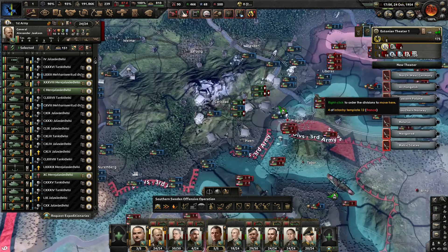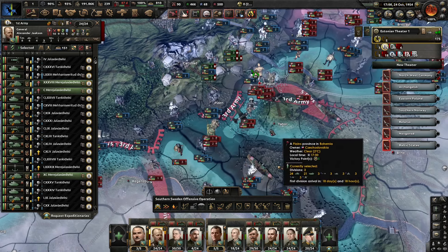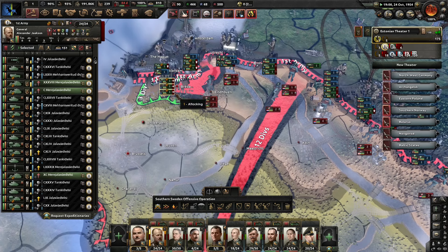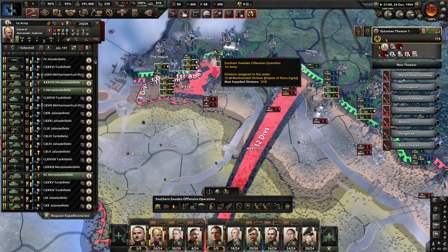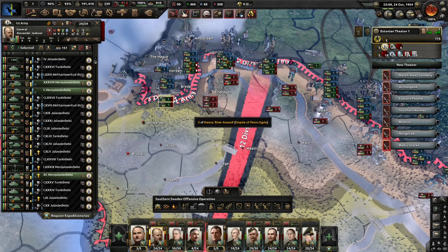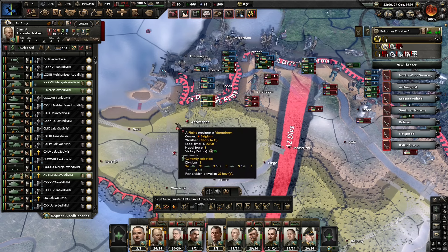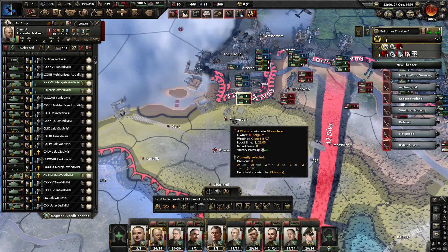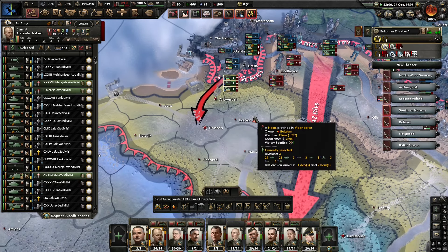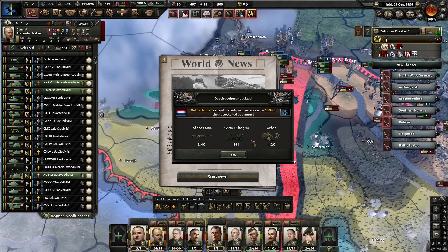We can concentrate the third army into assisting Germany with the pushes here. Netherlands have capitulated — we'll send all the equipment to the Germans. That has led to an interesting frontline situation where we may have a chance to encircle a fair amount of Allied divisions here. We'll literally just march on to Brussels right now.